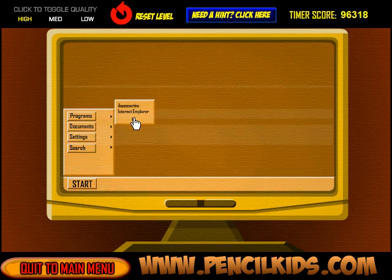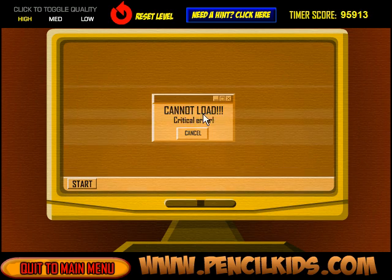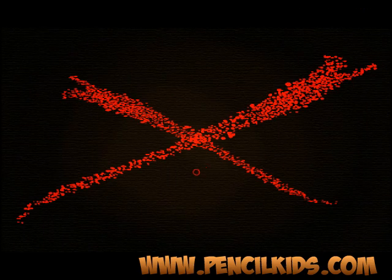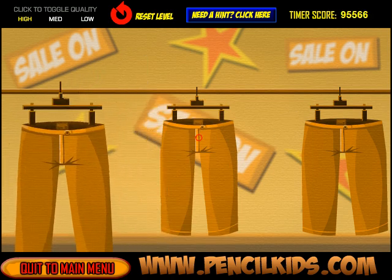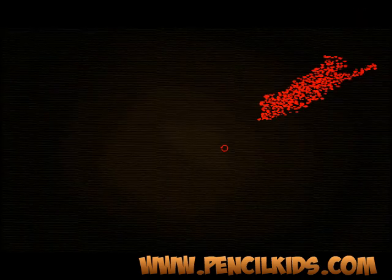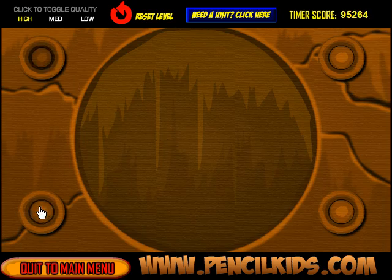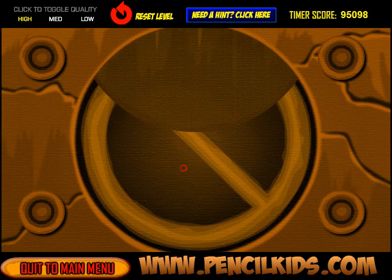Turn this on, click start — none of these will open except Programs, then Extend, and the only thing that works there is Games, and the only thing that works there is X-Spot. Now clicking on this X does nothing. 'Cannot load — critical error, do not click Cancel' — click the X.